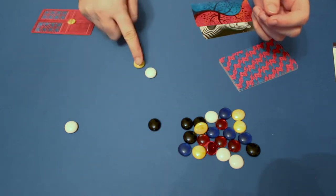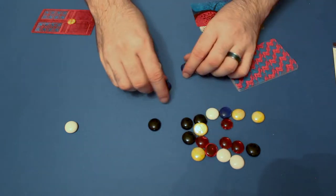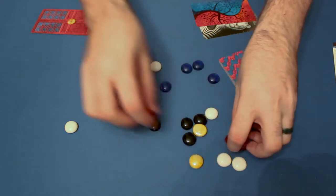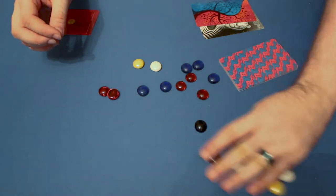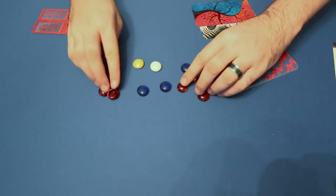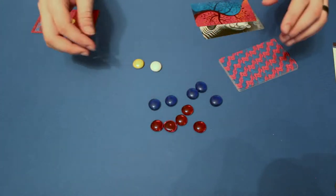At the start of the game, take out one yellow and one white gem, the five blue gems, and the five red gems. Put the other gems aside — you'll not be using them this game. In this game, the blue and the red gems are tiger cubs, and the aim of the game is to rescue all five of your cubs.